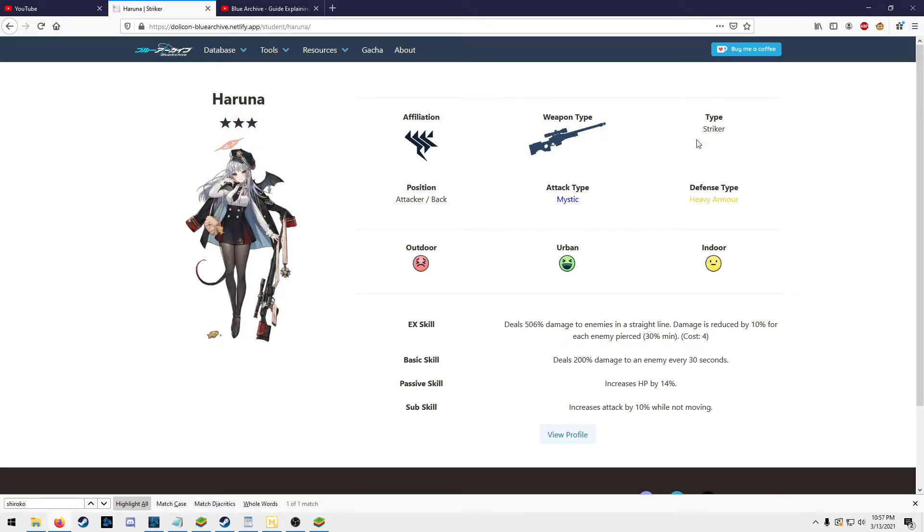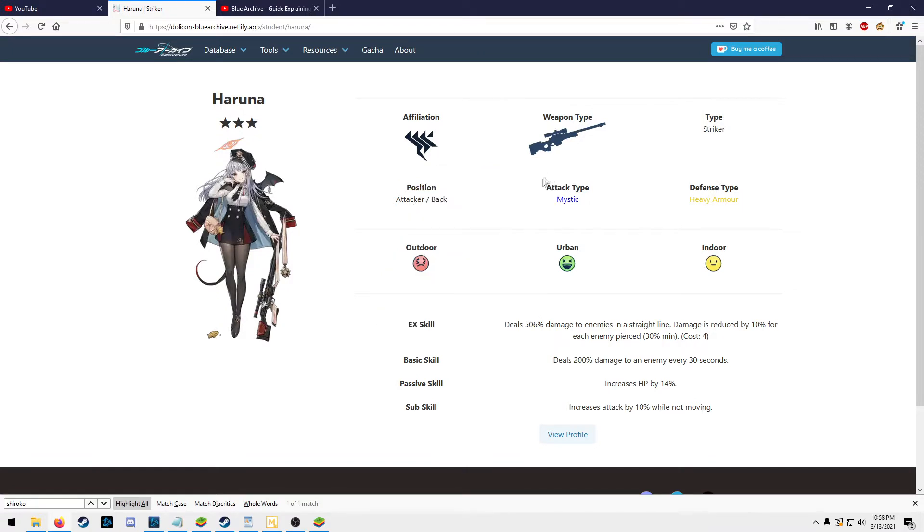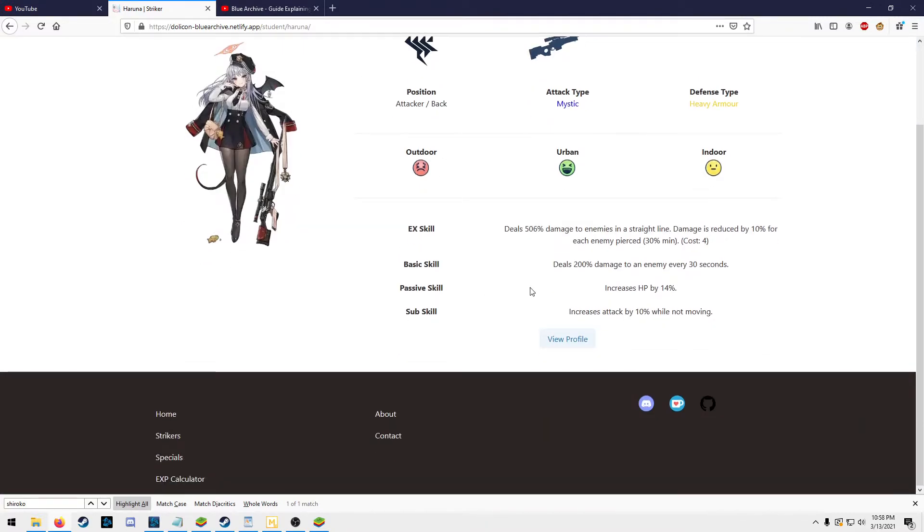Her armor is heavy armor, and this is really good. It's not light armor, because in PvP there's a lot of Hibiki — she's everywhere — so not being weak to Hibiki is just great.